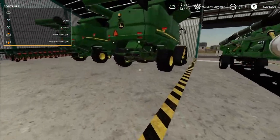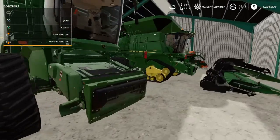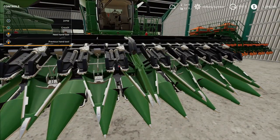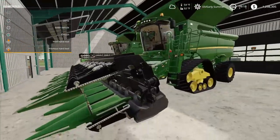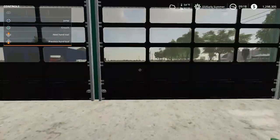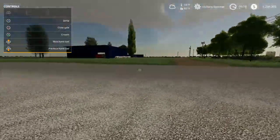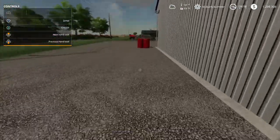I go all out on my combine. I've got a couple different wheel setups here, just playing with them, seeing what I like. I got the folding header — I didn't go with a John Deere header, just because it's a pain. This folding one is much better and easier to get around. I also store my other planter in here — the one I use if I want to do corn or whatever. I've got a lot of room to play with the game.